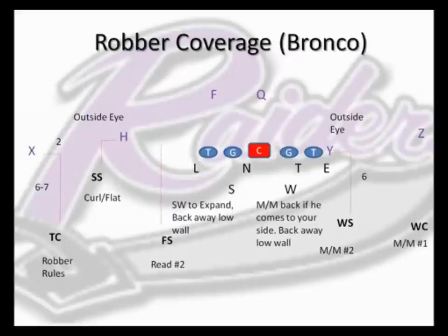His rule would be he would man up that tight end on any type of vertical route, and we define a vertical route as any route beyond linebacker depth. So any type of vertical route he would take, and any type of out cut, flat route, flag cut, or banana cut, he would man up. The only route he wouldn't take would be the under cross, with that tight end releasing hard inside underneath the linebackers.